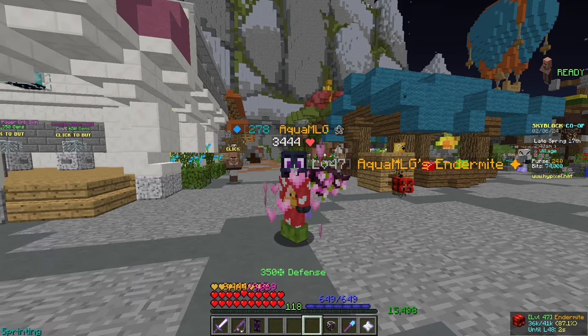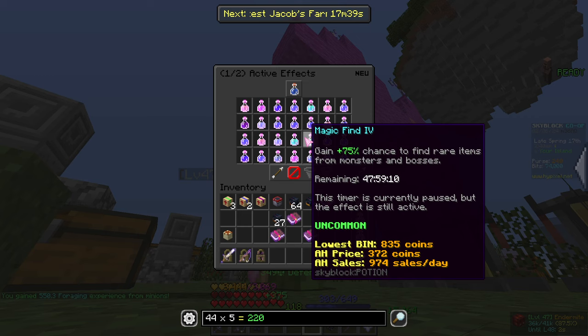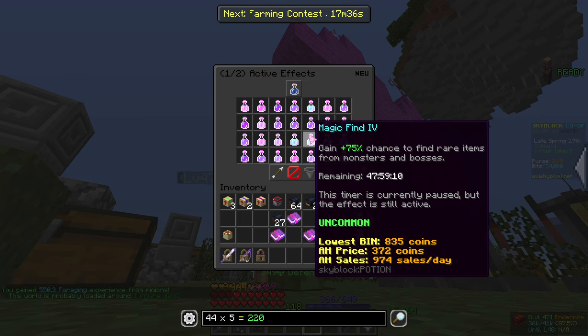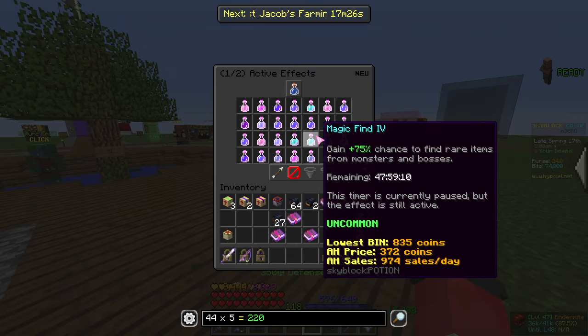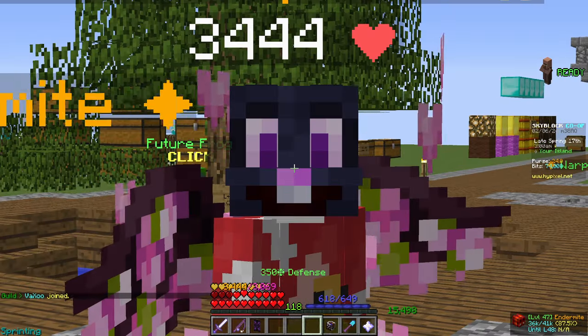Also, an amazing change: if I go to my island and type slash effects, you can see the timer is not going down, because it is paused when you're on your private island. Now you can AFK and not lose out on time on your god potions. That is honestly an amazing change.